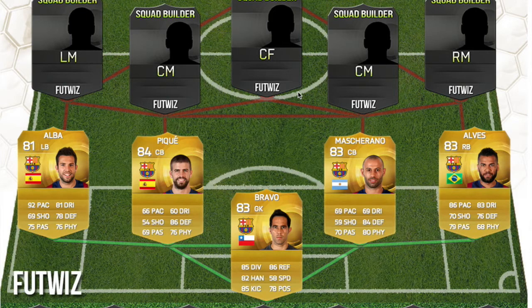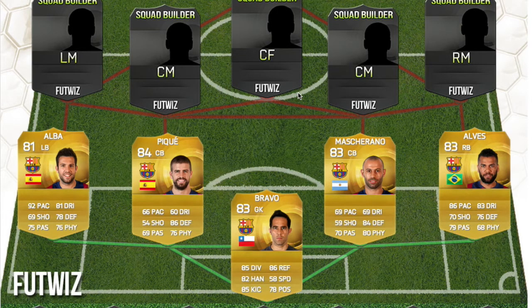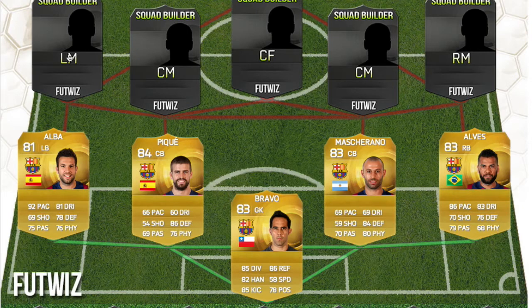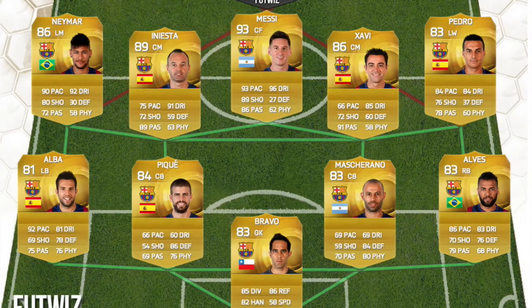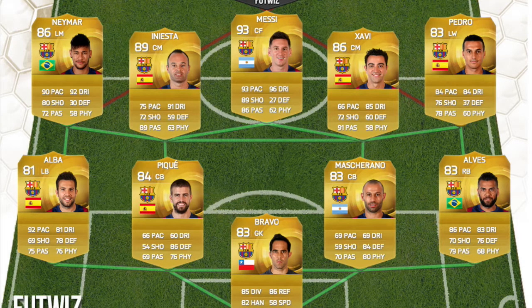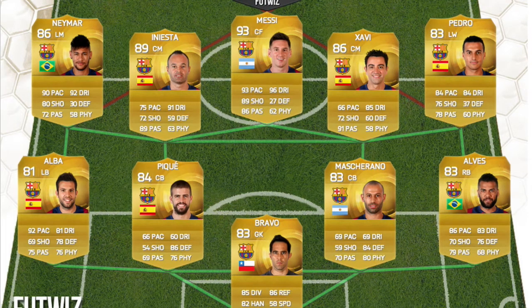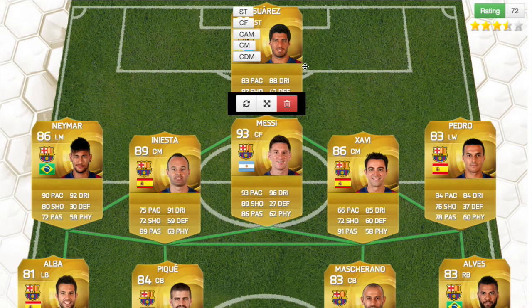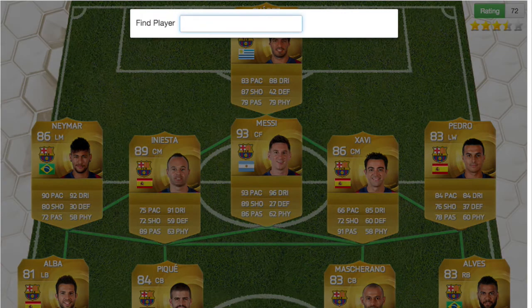The first five of the 2015 Barcelona team: we have Bravo as goalkeeper, rated 83, then Alba, Pique, Mascherano and Alves as the back four. It's a 4-4-1-1 formation with Messi as CF and Suarez up top. We have Neymar on the left, Iniesta, Messi as CF, Xavi and Pedro on the right — that's what I found on the internet. Then Suarez, who was recently moved to Barcelona this FIFA.